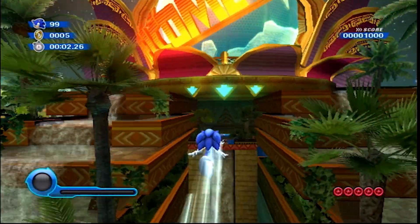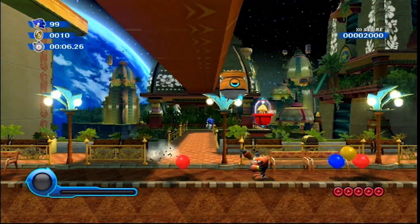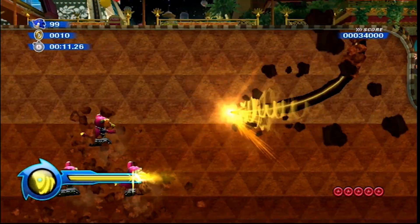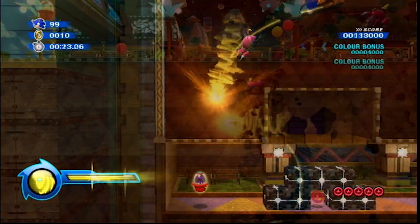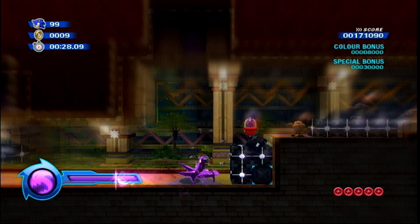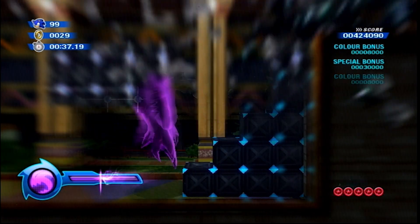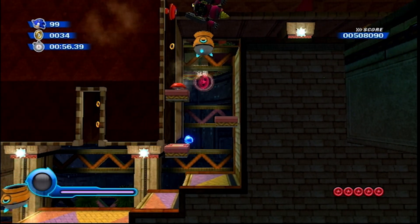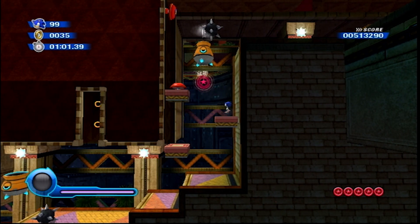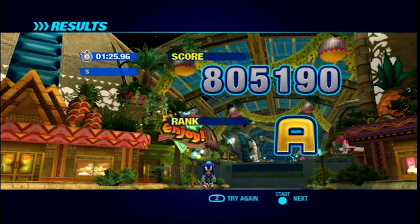Act four is one of the shorter acts, but getting the red rings doesn't feel very short. The first one is self-explanatory and pretty easy to get. The next three red rings require drill — you want to get frenzy and munch through these enemies until you get roughly two red rings, because that's where they are. Red ring number four is at a very specific spot, so be careful not to get hit. The last red ring for act four is on this railing.